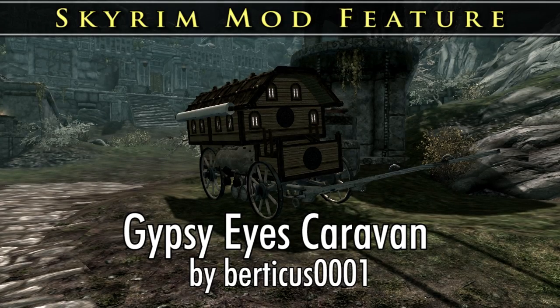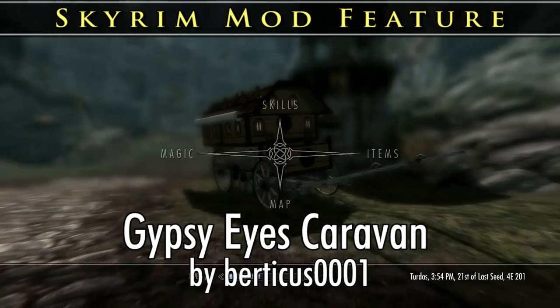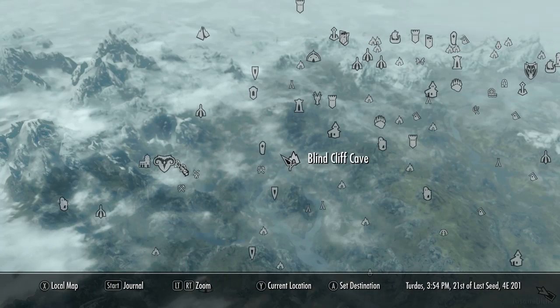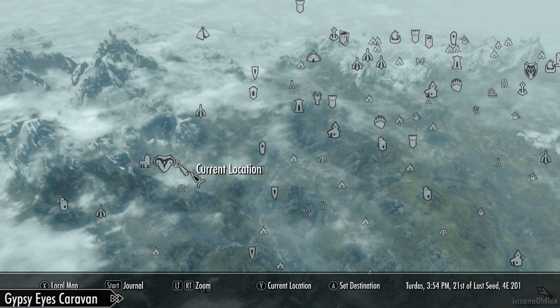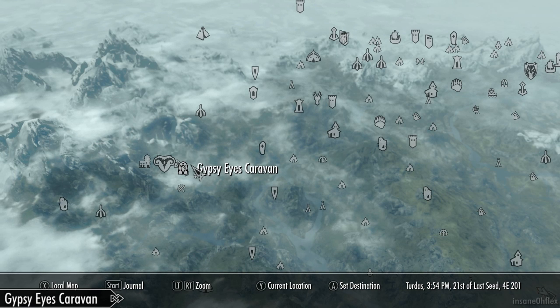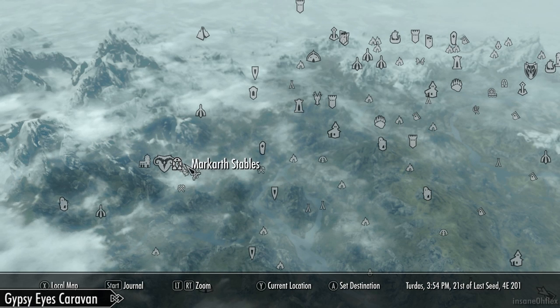What's going on everyone? For the Sky Mod video, I'm featuring Gypsy Eyes Caravan. This is a really cool mobile player home that you can buy just outside of Markarth. It's called Gypsy Eyes Caravan, and it has its own fast travel marker, which is really cool since you can locate it and travel to it really quickly.